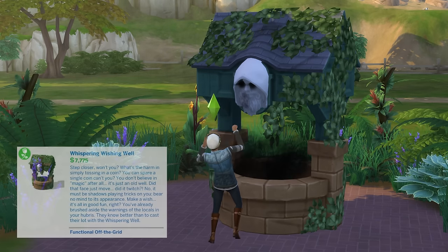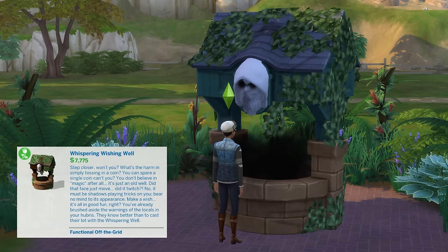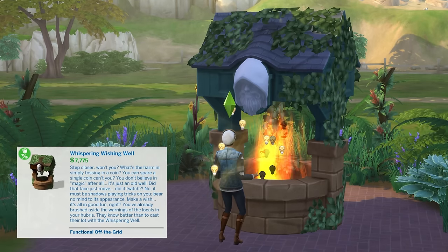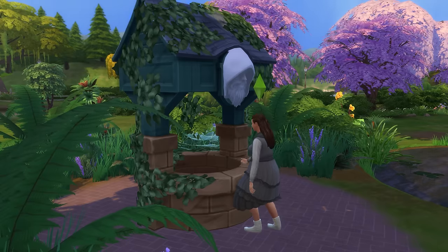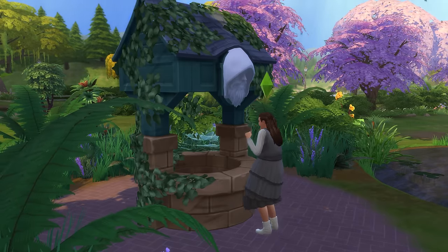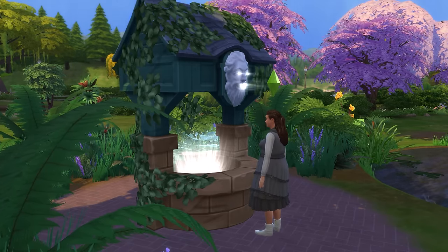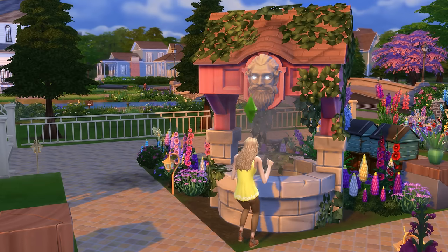Now let's take a closer look at the Whispering Wishing Well, including what it does and how it works, because there is so much that can be done with this very interesting object. To put it simply, sims will be able to make wishes to the well for one simoleon, with there being 9 different types of wishes that your sims can wish for.